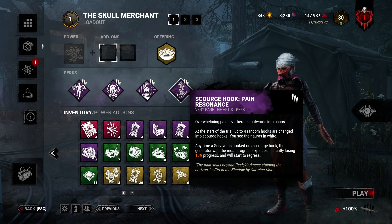We're still going to try her out with a pretty generic build — no quirky add-ons, no quirky build. A build I think will be good on her: Lethal Pursuer so we can find people really early on, Save the Best for Last to continue chasing survivors more aggressively, Call of Brine for some gen regression, and Scourge Hook for even more gen regression when we hook someone.